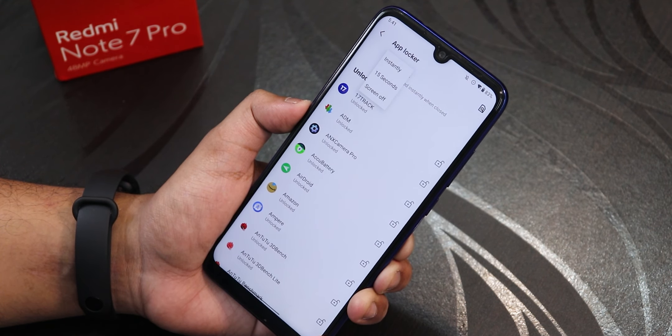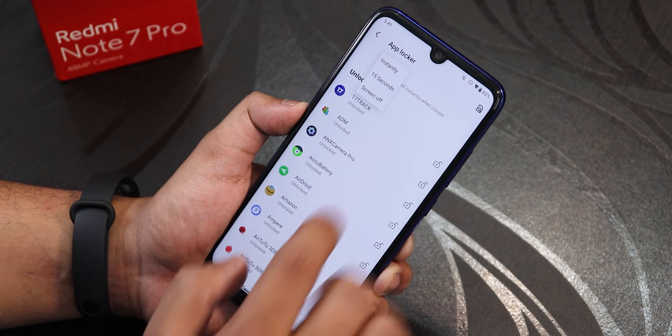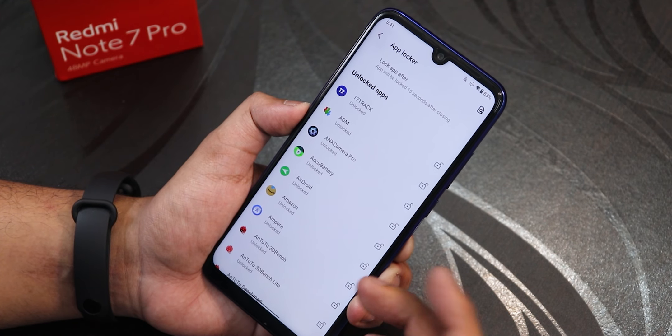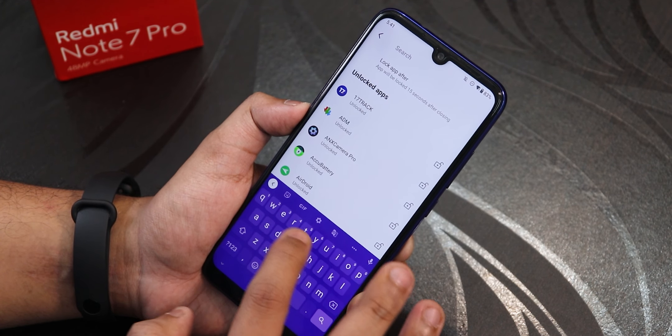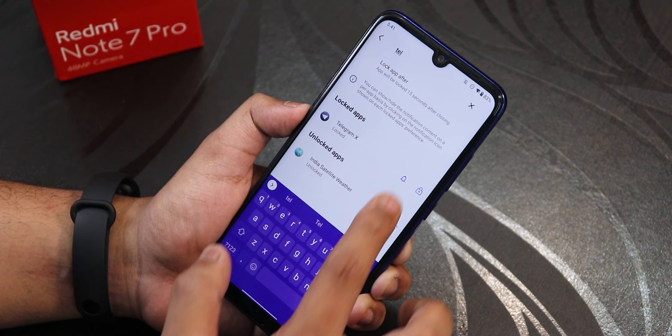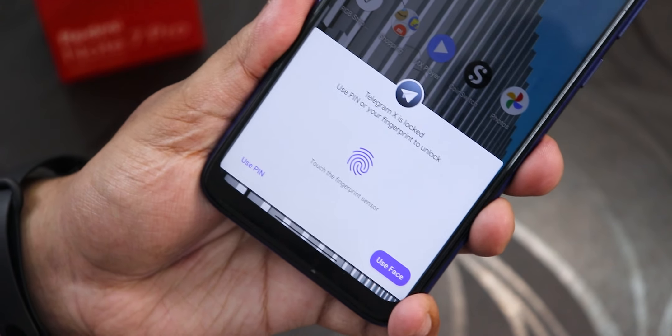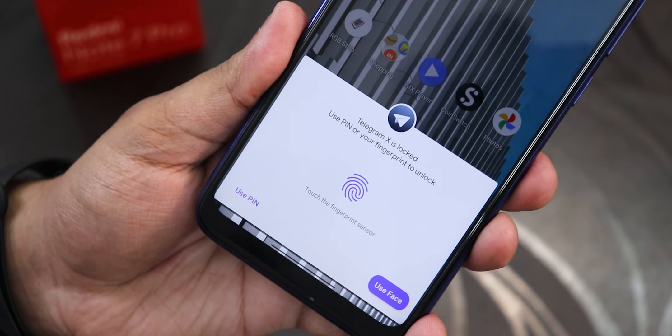The App Lock feature shows options like lock instantly, after 15 seconds, or after screen off. Setting it to 15 seconds and locking the Telegram app — when trying to open it, it asks for a PIN, fingerprint, or face. Tapping the fingerprint scanner opens the Telegram app immediately. App Lock is working great.